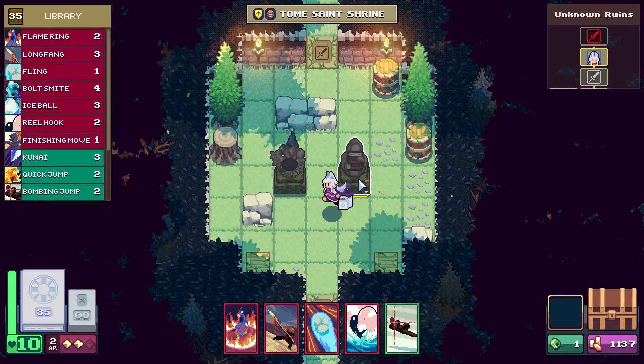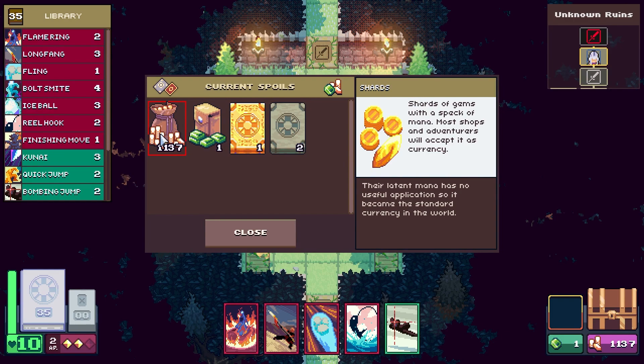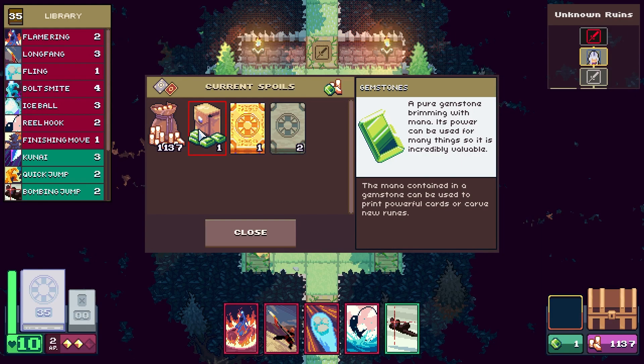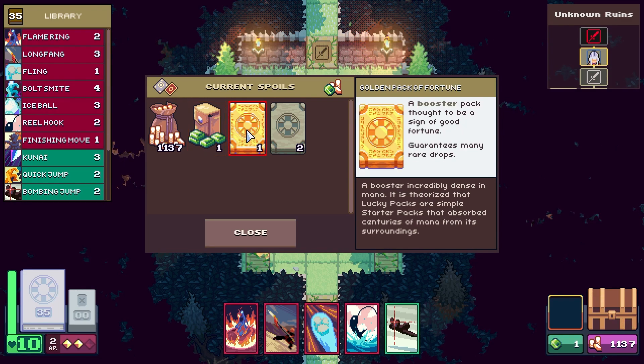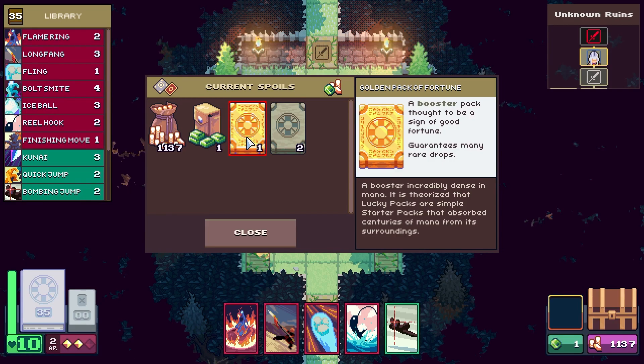So this heals me, and this shuffles my discard back into the deck. Shards are gems with a speck of mana — most shops and adventurers accept it as currency. A pure gemstone brimming with mana is incredibly valuable. Its mana can be used to print powerful cards or carve new runes. A booster pack is said to be a sign of good fortune — guaranteed many rare drops. Love all the world-building details and card art so far.